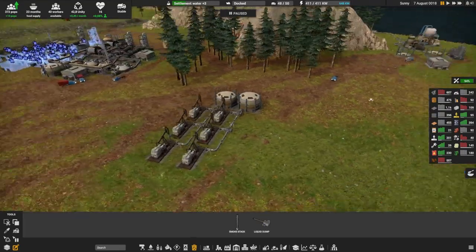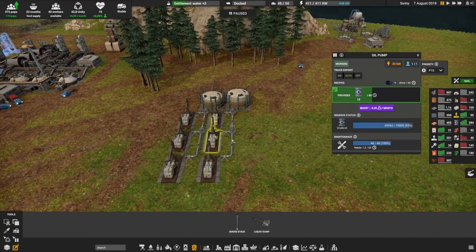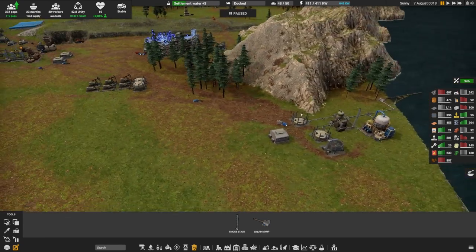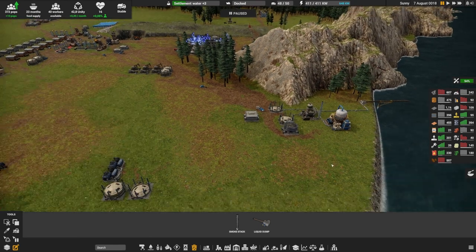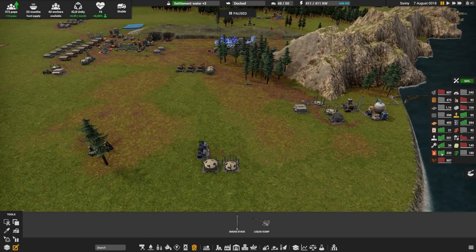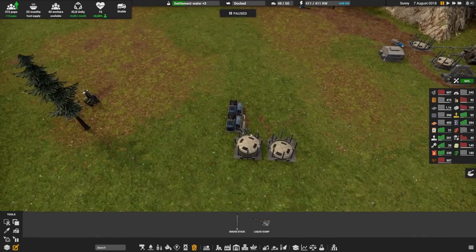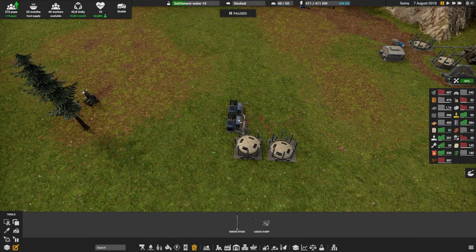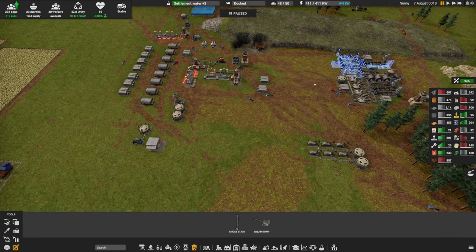The next small thing I did is doubling my crude oil production — easy. I haven't doubled yet my fuel and diesel production, and honestly this might be a problem soon: I only have about 200 diesel. Also, because I'm using diesel for electricity, I had to increase my electricity production since all of those new machines were taking quite a bit of electricity.